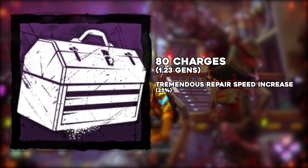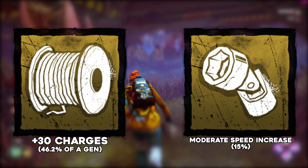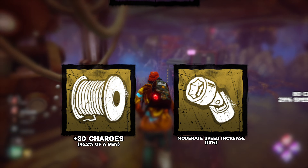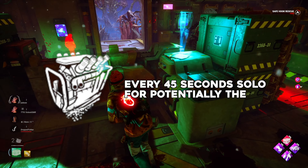Add-ons used to liberally add charges and repair speed. To use two examples: wire spool would add 30 charges — an extra 46.2% of a gen — and socket swivels would give a further moderate increase in repair speed. So with the engineer's toolbox you could be repairing generators 40% faster for almost a gen and a half. Basically, until they were nerfed, toolboxes allowed survivors to repair as much as one gen every 45 seconds solo, but potentially the entire trial.